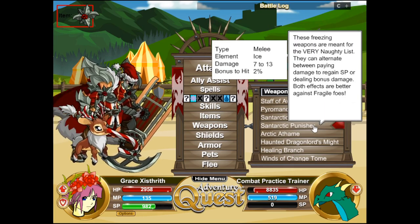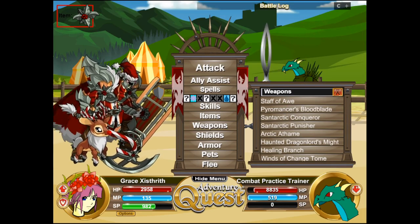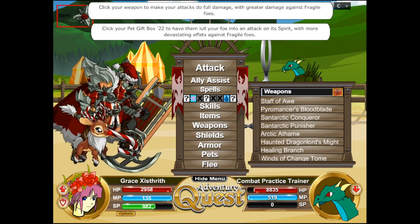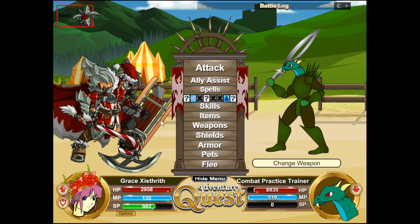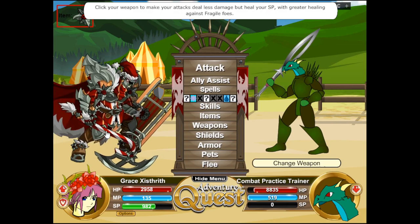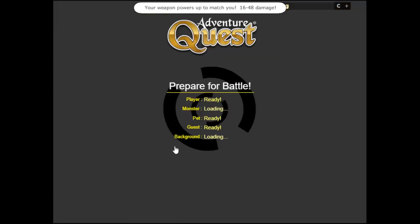The next thing I'm going to talk about are the weapons — the Santarctic Conqueror Punisher and the magic version. These freezing weapons are meant for the very naughty list. They can alternate between paying SP or paying damage to regain SP, or dealing bonus damage — both effects are better against fragile foes. I'll tell you about the damage effect first: in its normal mode, if the foe has fragile, this weapon does plus 20 damage — as strong as a Blood Blade, which I think is great.